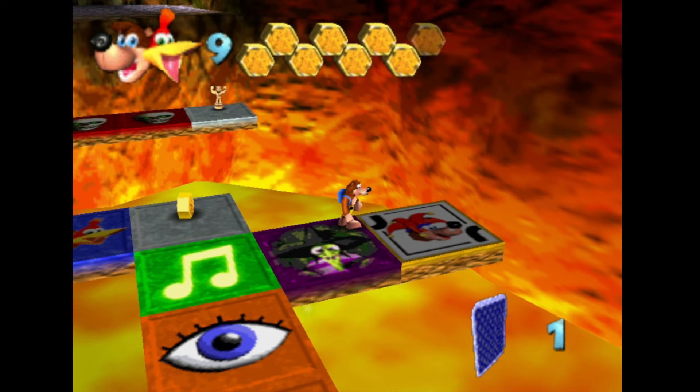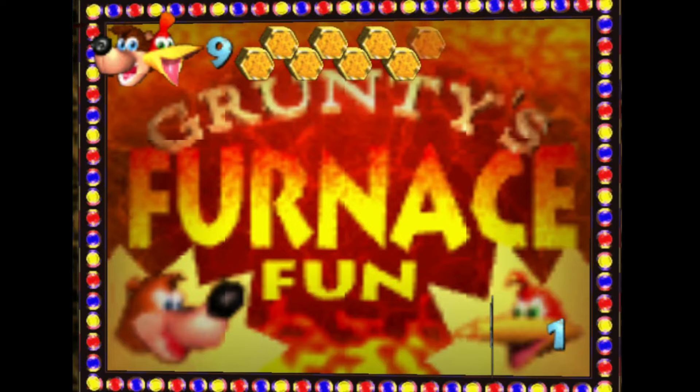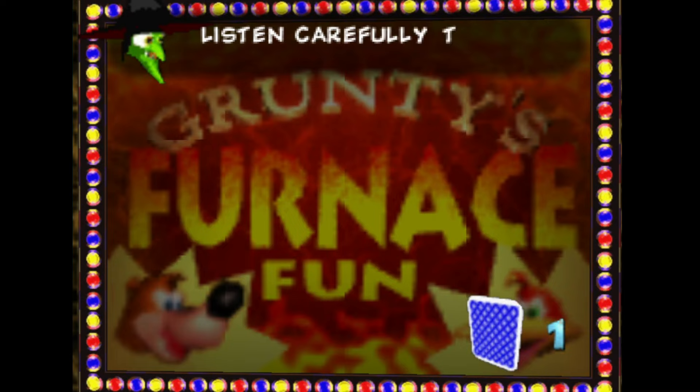And for speedrunners, the general strategy at the time was to go to one of these joker squares, where if you answered it correctly, you got two joker cards. And these can be used to skip any square of your choosing.